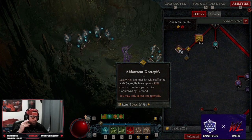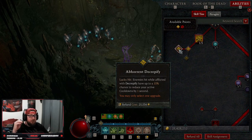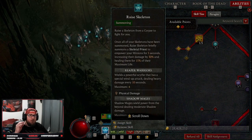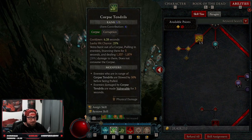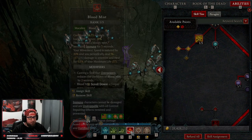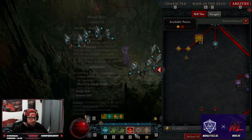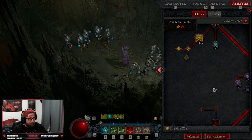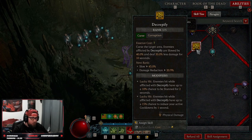For our curses, we take Decrepify into Abhorrent Decrepify — on lucky hit, enemies afflicted by Decrepify have a chance to reduce our active cooldowns. With our malignant hearts, we're not actually casting Decrepify or Corpse Tendrils manually — the only things we're really casting are Bone Storm, Bone Prison, and Blood Mist. The reset on these happens so fast they're up almost 100% of the time.